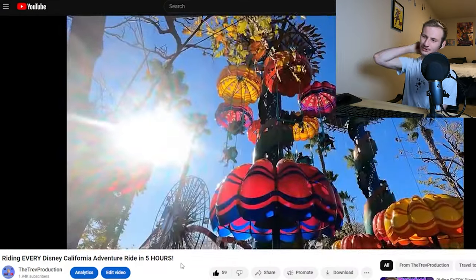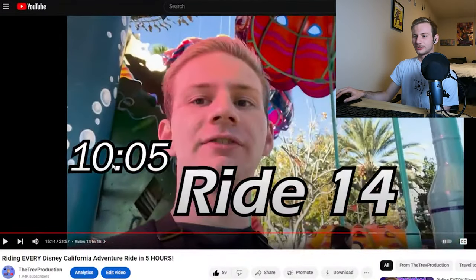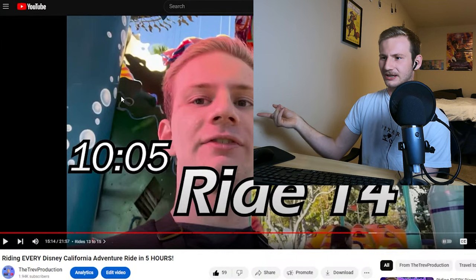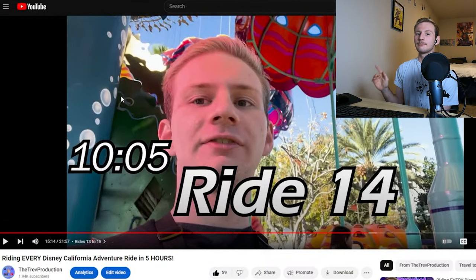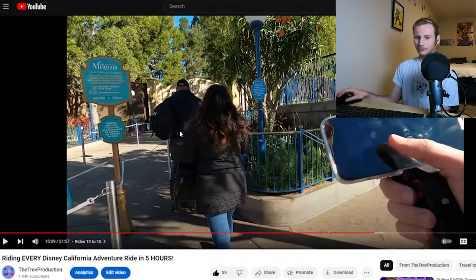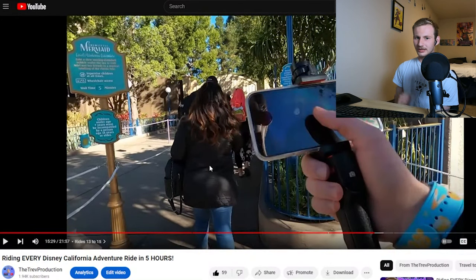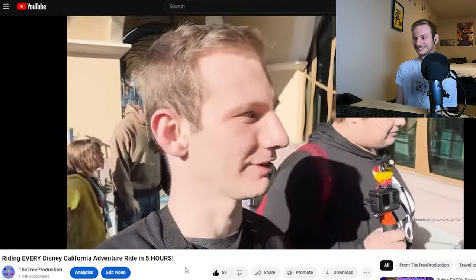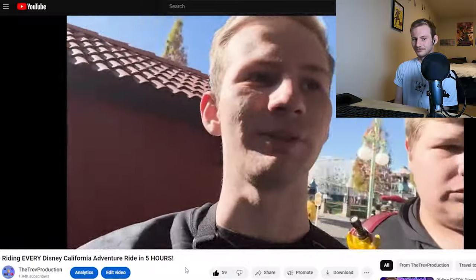We're doing Jumping Jellyfish right next to Goofy's. It wasn't entirely a walk-on — it took a little bit because the rotations are slow for this one, and I think they only had one side open instead of the usual two. But it didn't really matter because we'd already made up our time by skipping Goofy's queue and having minimal waits for the three rides before that. Ride 14 at 10:05 a.m. Then we're getting on Little Mermaid in standby — even though they recently added a lightning lane for it, which is a bit unnecessary. We can just walk on it as it was intended.